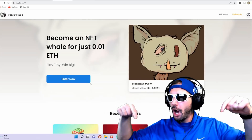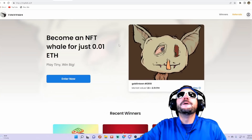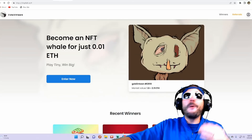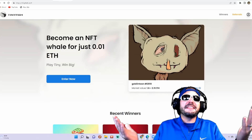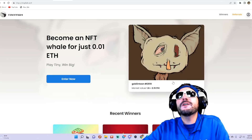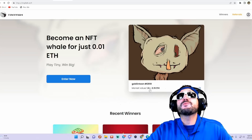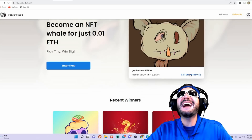You guys will be able to find the links down in the description. All you have to do is wager .01 ETH, and you have a chance to win a blue chip NFT. This one is the one that's playing right now — this is the Goblin Town. Look at the market value on this: 1.6 to 2.9 ETH.